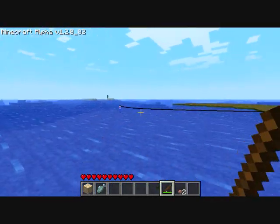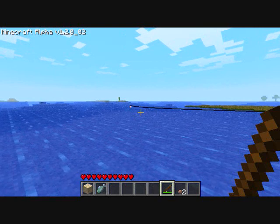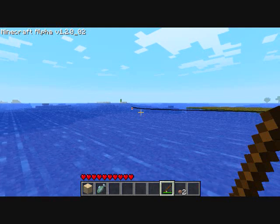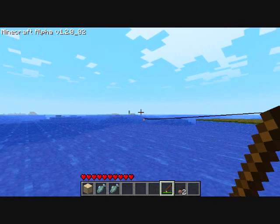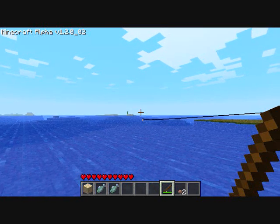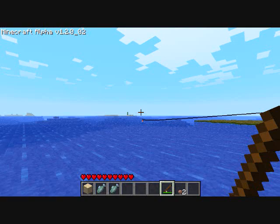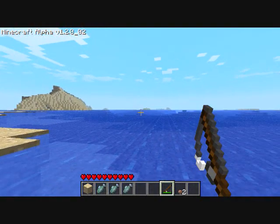This is so awesome, guys! Let's catch another fish. I think you can cook them and eat them, or you can eat them raw — I'm not sure. This is really, really cool. I like what Notch has done. So when the bobber is pulled underwater, you right click to take the fish. See? I right clicked, caught the fish.